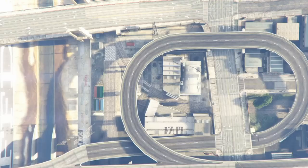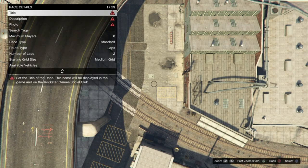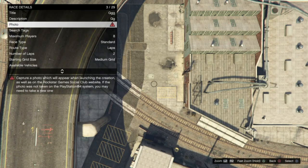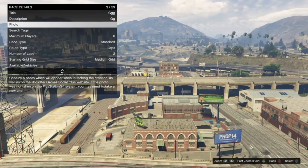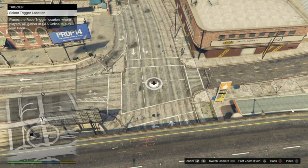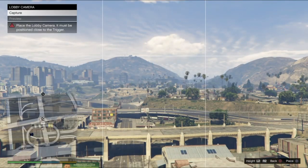Once you get to creator, go ahead and create a point-to-point land race that is at least one mile long, then test it. I'll speed this process up so you know the glitch is legit — I'll see you guys once I've tested it.